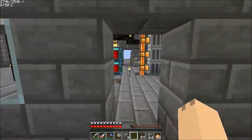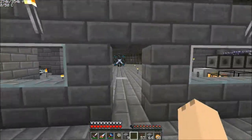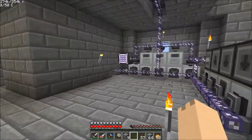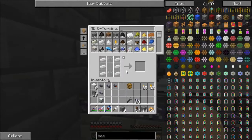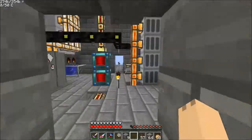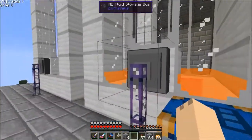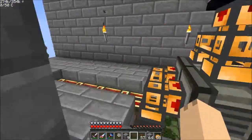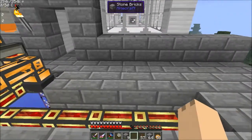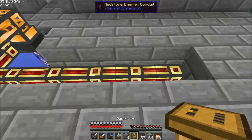So what we're going to do instead is come over here. I need to order one more item — we need a fluid import bus. Didn't actually have to order it, I already had it in my inventory. So we're going to come over here and put down our squeezer.